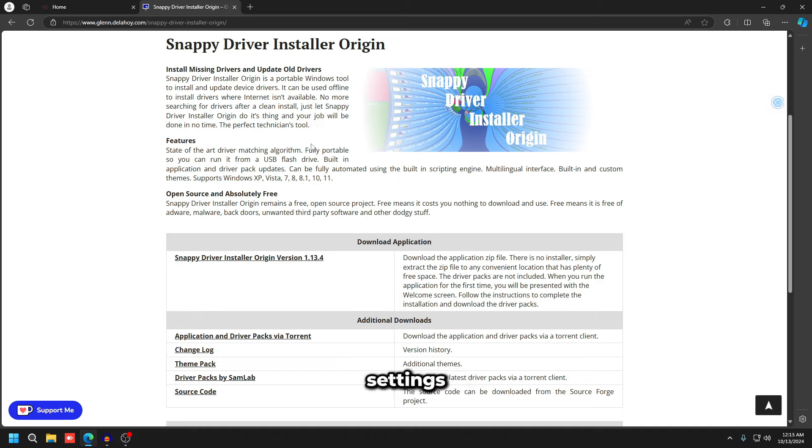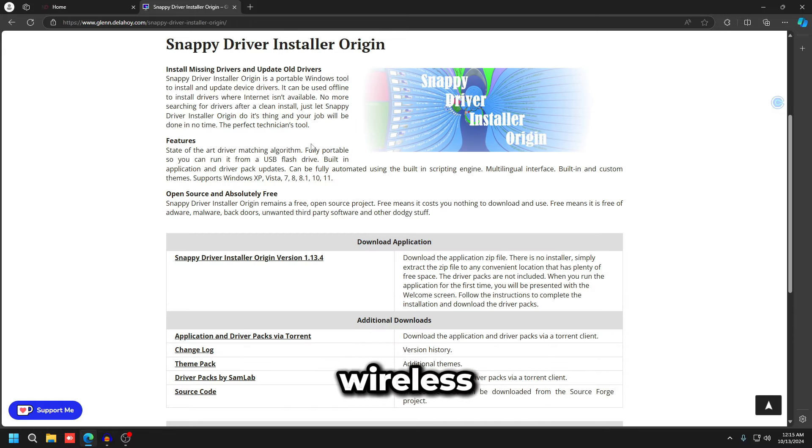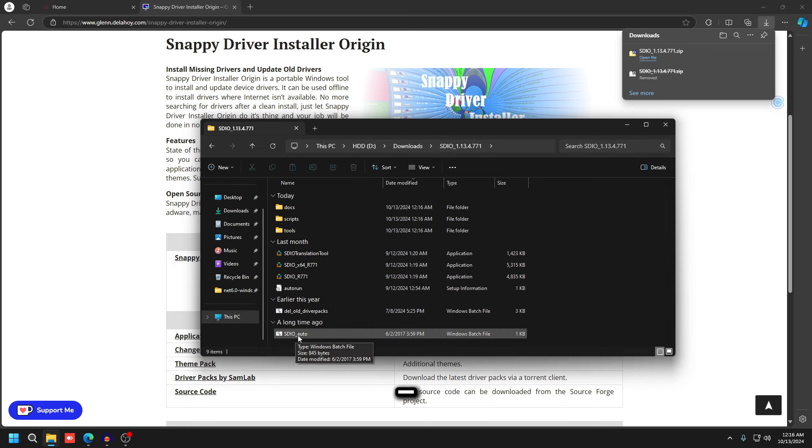To start optimizing, go to Snappy Driver Installer Origin to update your network or Wi-Fi drivers. If you're on Wi-Fi, most of this video won't apply except the router section and this step. I'd recommend buying a powerline adapter or a long Ethernet cable — being wired solves a lot of connection issues. Wireless is unstable and can cause packet loss and ping spikes whenever there's interference blocking the signal.